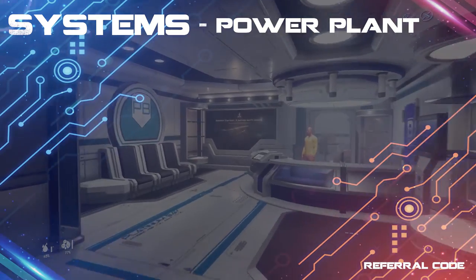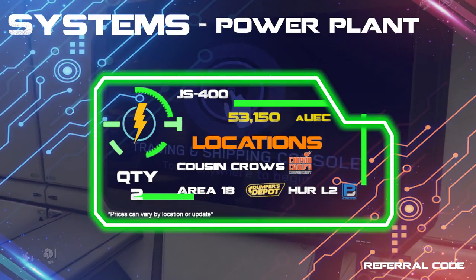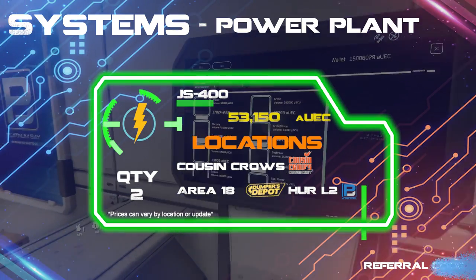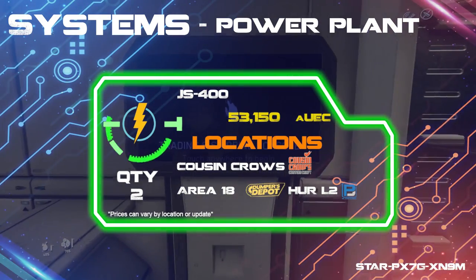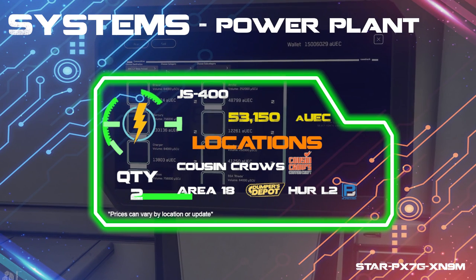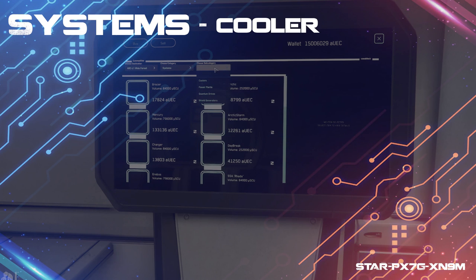For the powerplant, I put on the JS400s, which you can find at Her L2 and other listed places. Keep in mind that the powerplant and coolers are very minor incremental changes and in most cases you will see little to no difference, so consider these components optional for now until the ship components get a revamp. But if you insist on getting the best right now, the coolers I would go with are the Avalanches, found at Crew L4.